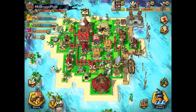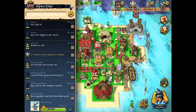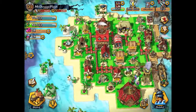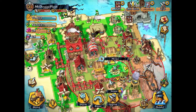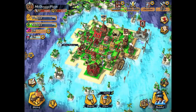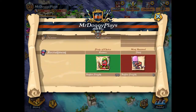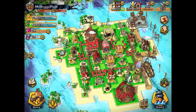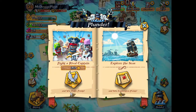Hey guys, Mr. Dog here, and today we're playing Plunder Pirates for the first time. Here's my guild, Alpha Elite — it's a pretty active guild. This is my island; I have a main wall around my storage and town hall, defenses around it and stuff. I'm pretty new, part level four — I've only been playing for 20 days. I used to play it when I was younger, like right when it came out around 2015. Let's go get to plundering!